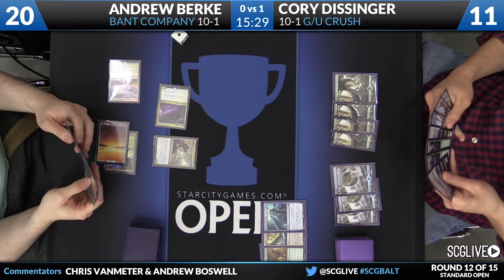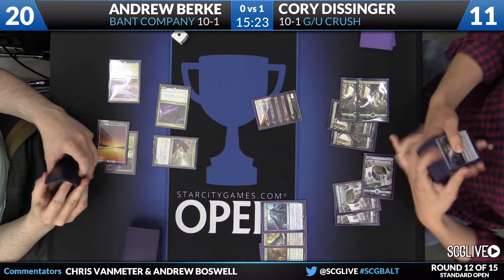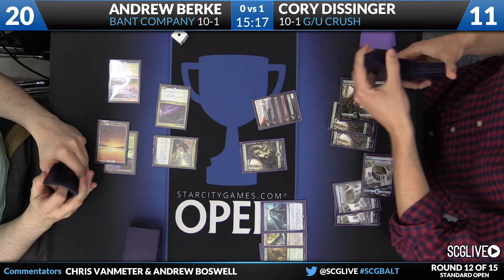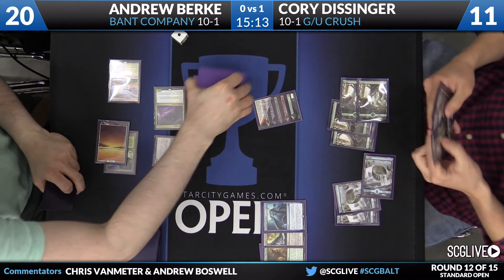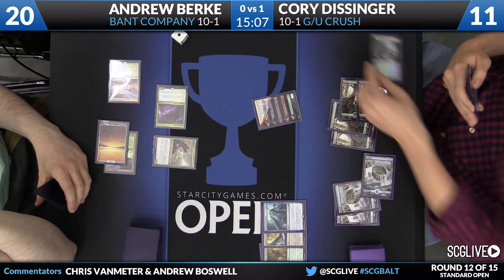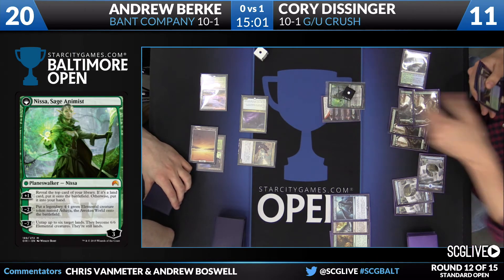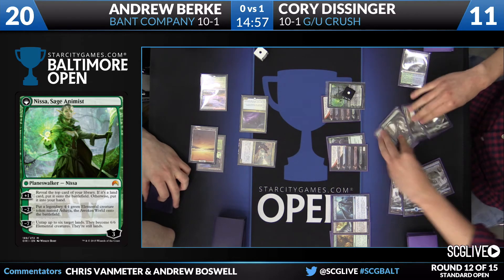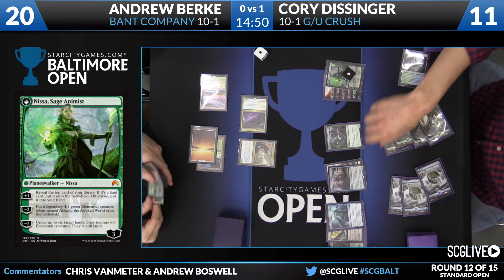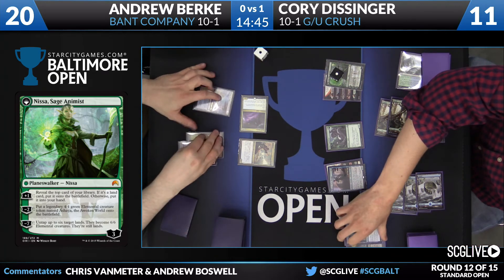A Spell Queller comes down on Corey's end step. He's going to attack Corey down to 11. A Reflector Mage is going to take care of that aided Octopus token. Corey is going to play a Nissa Vastwood Seer, which will get a Forest. He'll be able to play that to transform, and still has five mana available to crush if needed. I like the idea of just playing the Nissa, drawing a card off it, and then crushing again. He's going to make a 4/4 and also play a Jace and a Noose Constrictor — the shields are up.